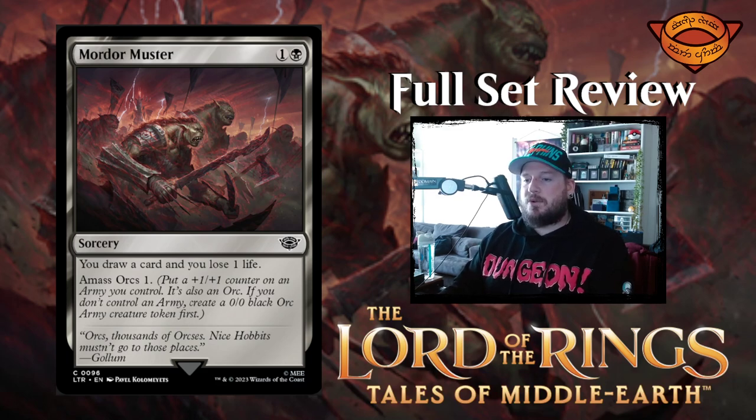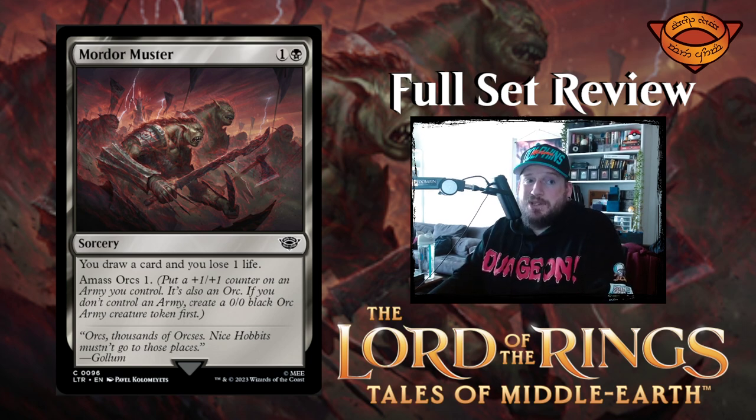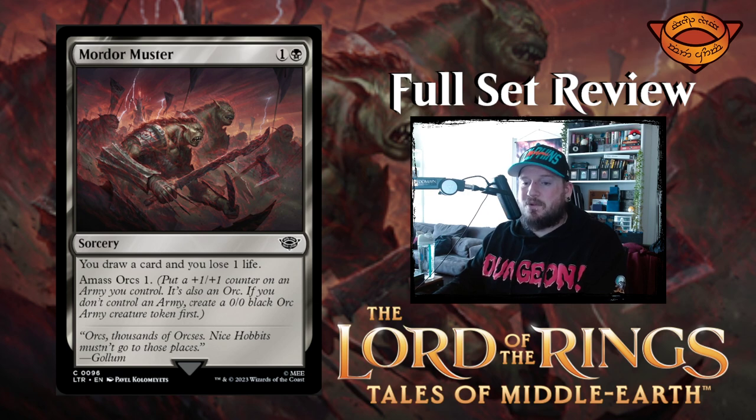Next up we have Mordor Muster — one and a black for a sorcery. You draw a card and lose a life, amass orcs one. Pretty simple — could be useful. Sorcery speed so not incredibly powerful, but you could play this before combat to see if you draw something worthwhile.